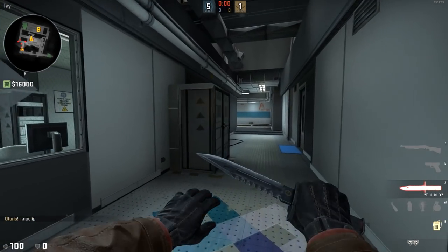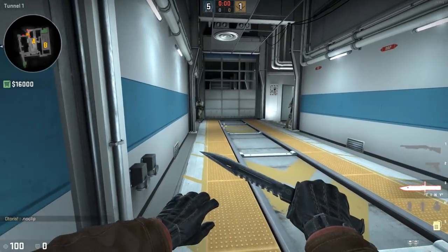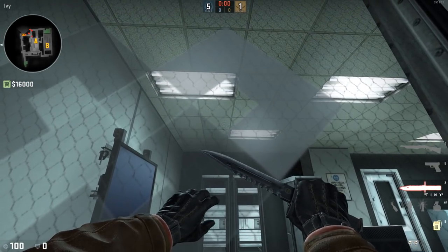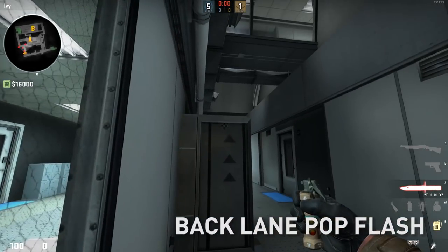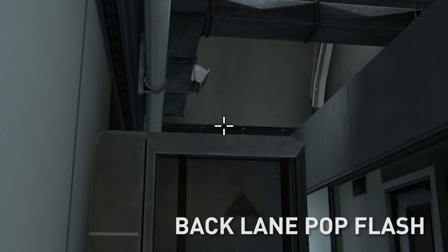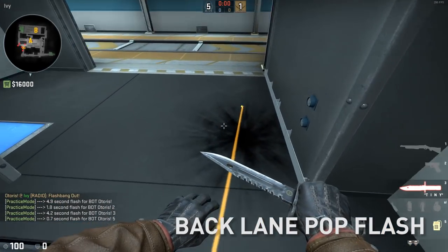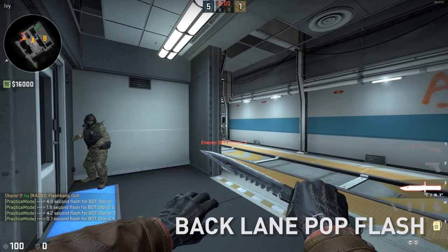Everyone's talking about getting their flashbang stats up on HLTV these days — all the pros are talking about it — so let's talk about two really surgical flashes. Come to this diamond on the right side of this train logo here, aim at the ceiling between these two notches, and hold both left and right click to throw. What this flash does is blind anyone in cubby, but more importantly it blinds this very powerful off angle here.